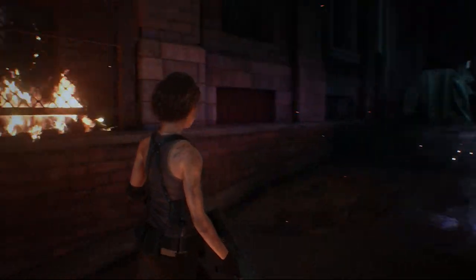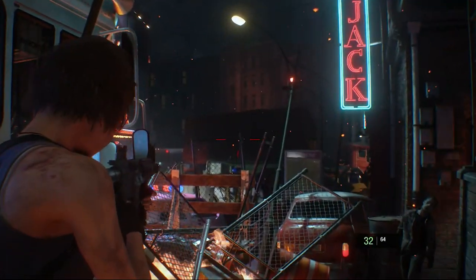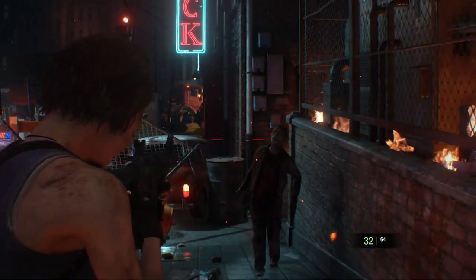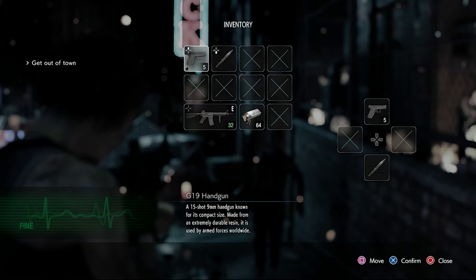Just a quick mention for the CQBR Assault Rifle: Jill can acquire the regular one if you play in Assisted Mode. She starts with it, as well as acquiring the handgun.